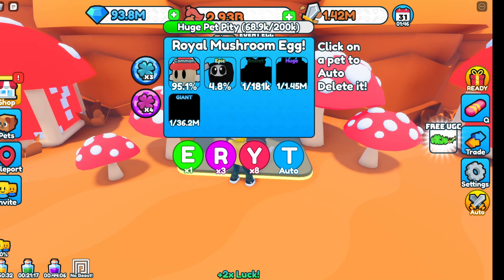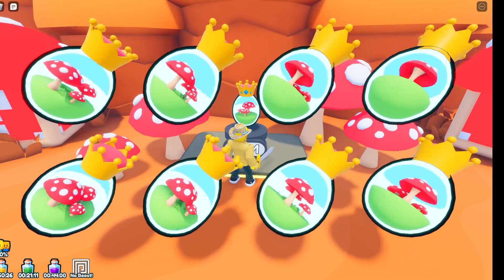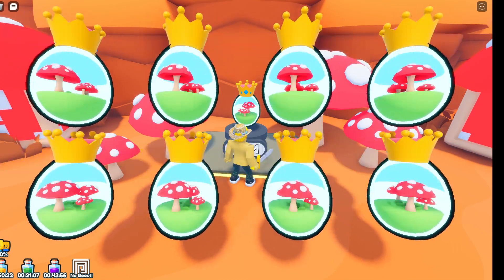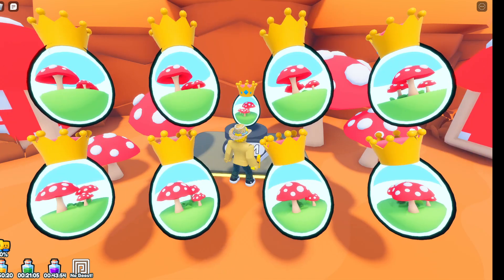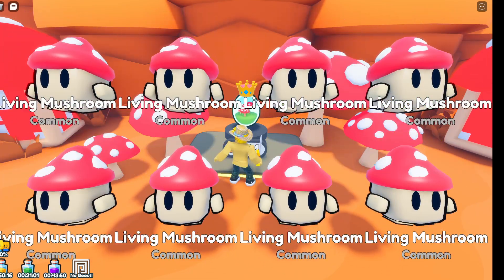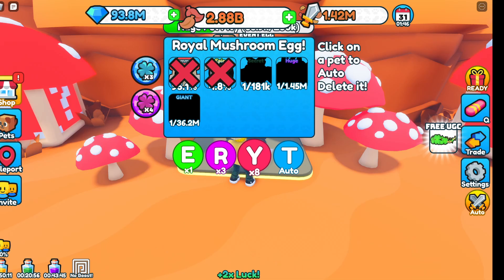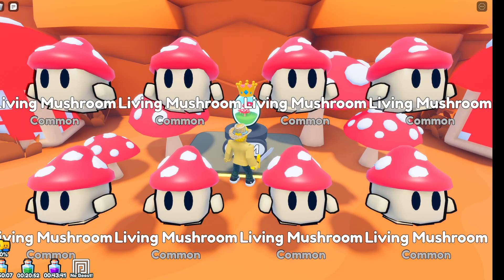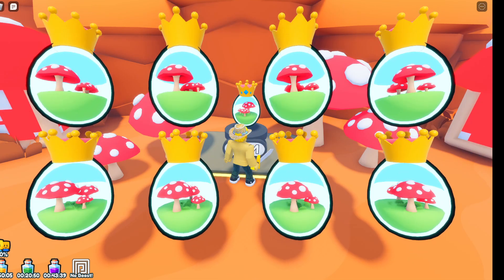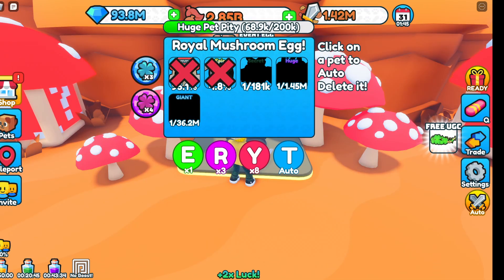The epic Grim Jr. you saw in the shop can also be hatched from that last egg. There's also a secret huge and a giant — Grim Jr. So the eggs here cost 1 million each. I've already got 2.8 million, and I'll update you in another video on whether that 7.5 billion pet from the shop is worth it.